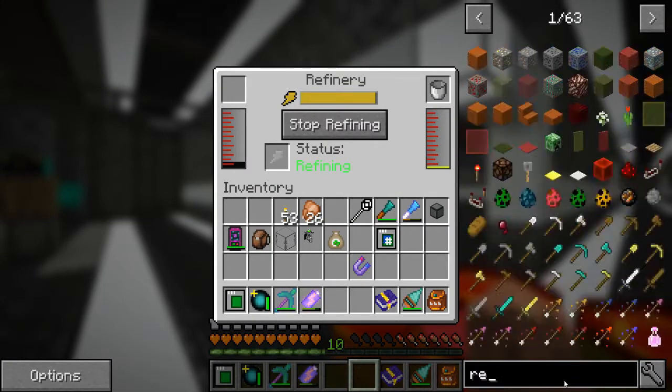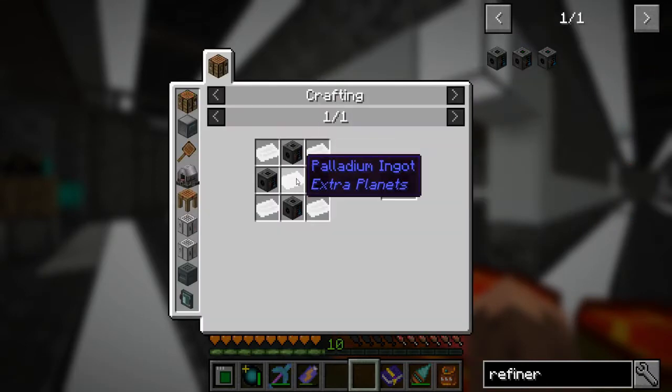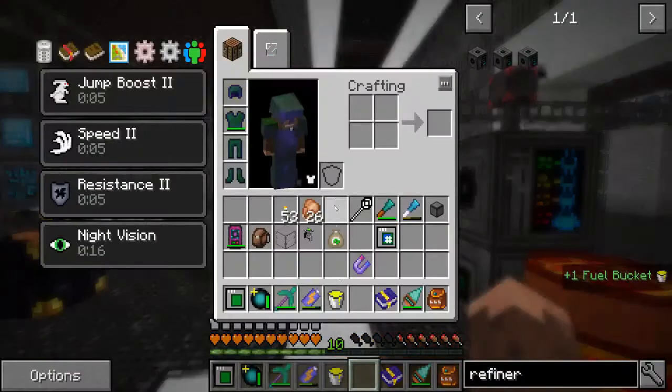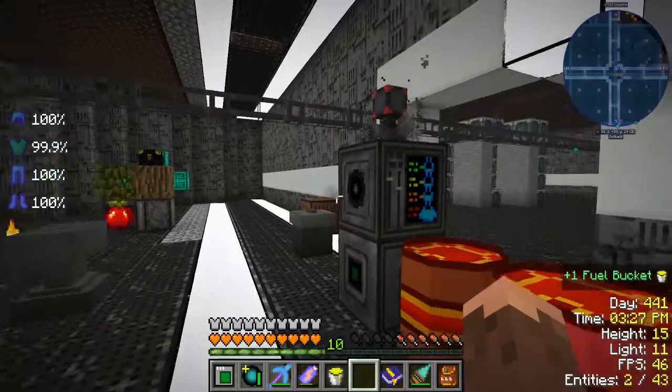The refinery is working — it's really slow but it's working. There's just the one. Oh, palladium — where do we get palladium? From Jupiter? I gotta go to Jupiter to get more. It looks beautiful though.